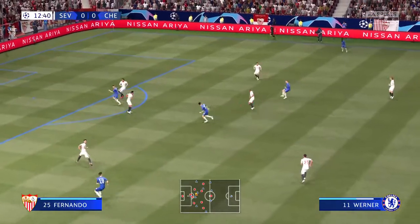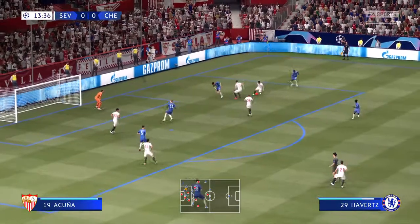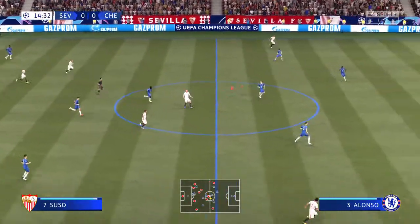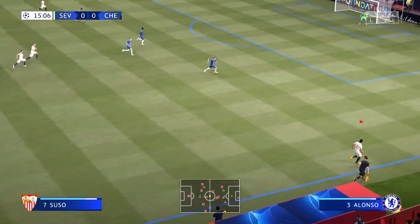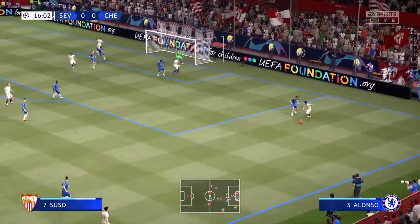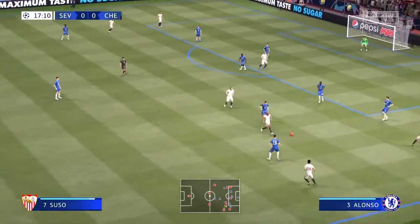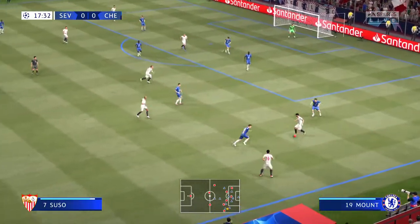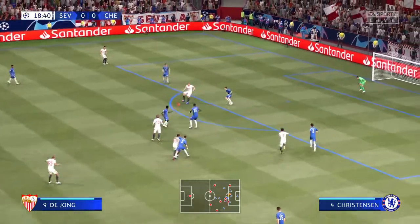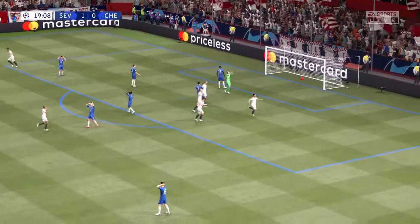Havertz — attacking possibilities for Chelsea. Kai Havertz. Luc de Jong has got space. It needs an accurate cross. Ivan Rakitic. Fernando. And here's Suso. Navas. Here's Fernando. Luc de Jong. And there it is — the breakthrough. That will do nicely.